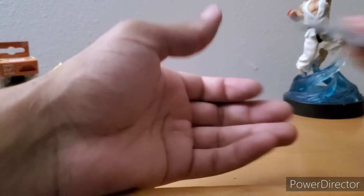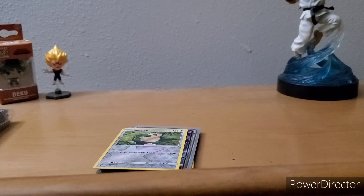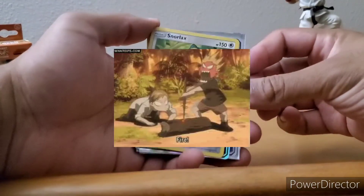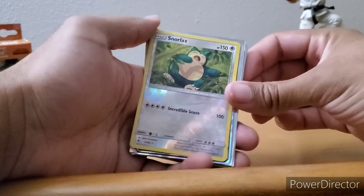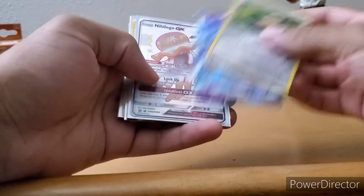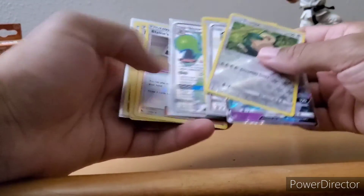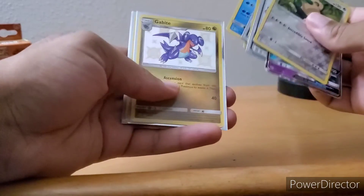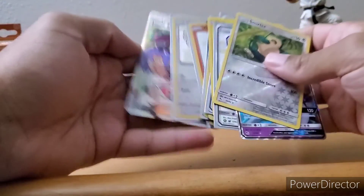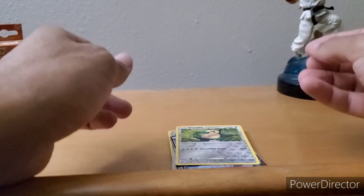Quick little review — sorry about that, the camera overheated there so I had to stop a little bit. Here's a quick review of what we got. Very nice pulls. I think that Shiny Scizor is probably the best card, along with the Shiny Vaporeon — that's up there too. Hidden Fates, you did amazing today.